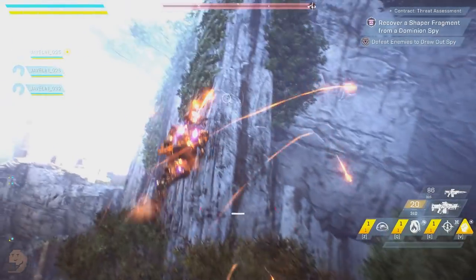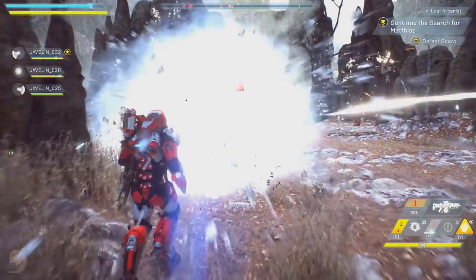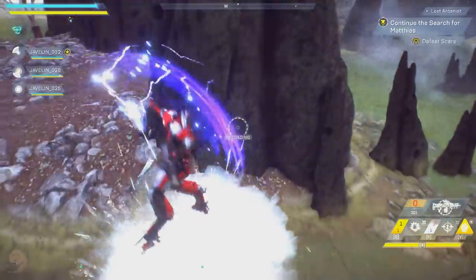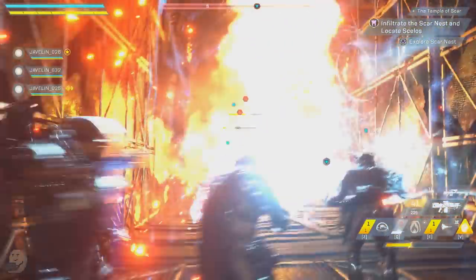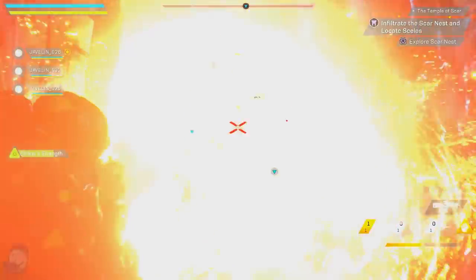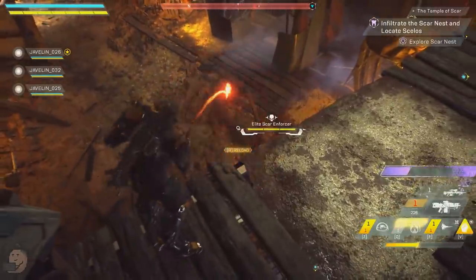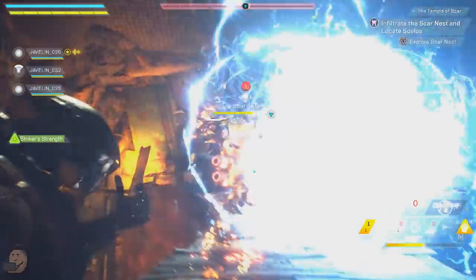I want to take some time to express how damn useful freeze effects are. When a Storm has your back there's very little you need to do — you could melee through basic enemies without firing a shot. In this clip we see the Storm keeping both elite Sky Enforcers frozen, letting the whole team combo without taking a speck of damage back. The fact that even late-game on harder difficulties status effects apply the same means these will be very useful.